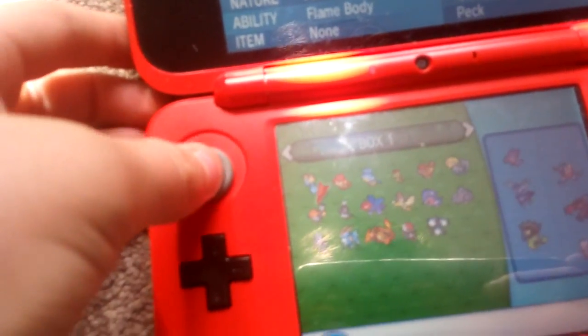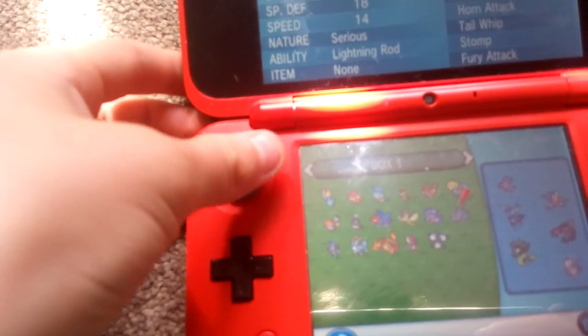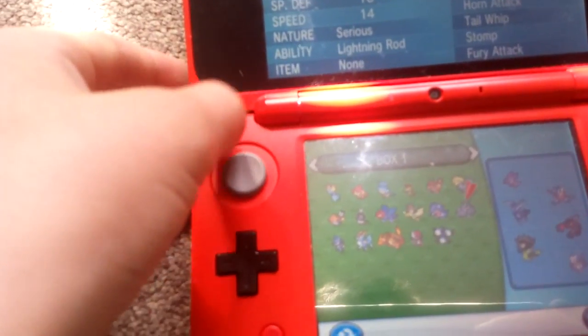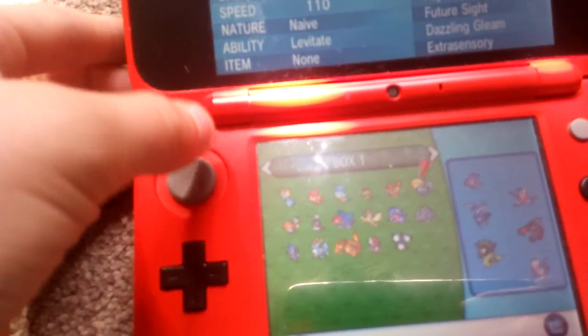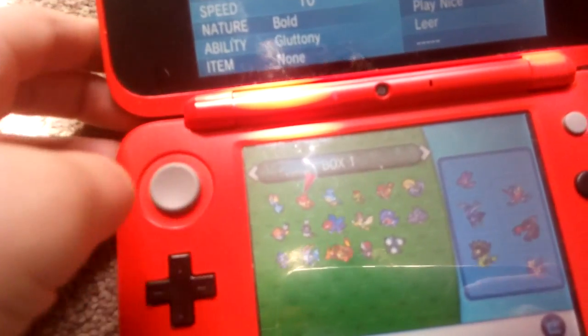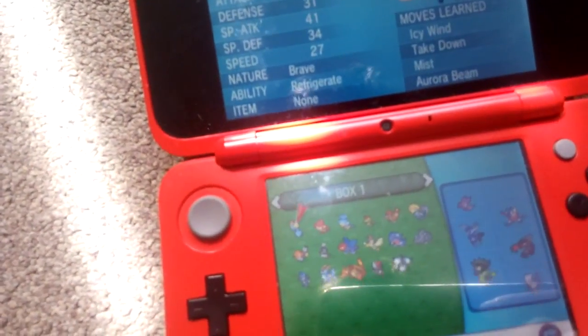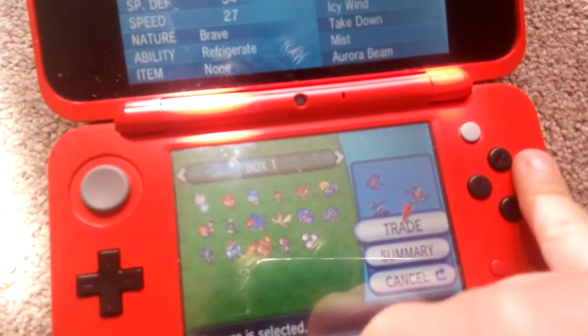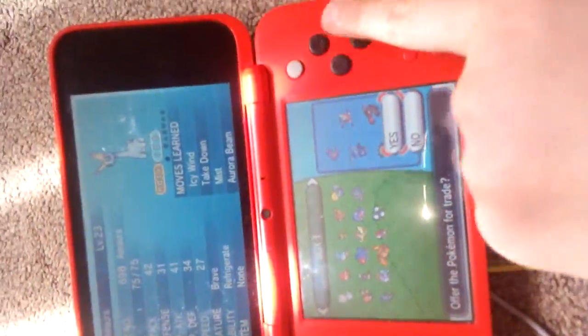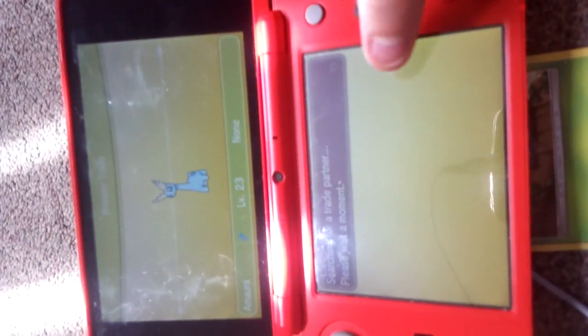You choose a Pokemon to trade. I think I'm going to trade my Amiwara, level 23. I think I'm just going to switch to the top view. Then there you go — you just wait until it appears on the bottom screen.